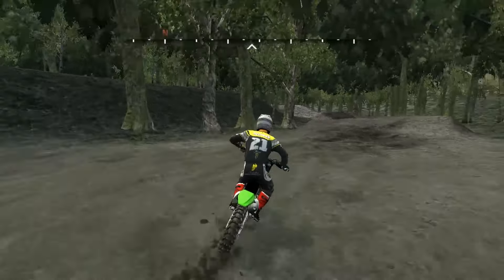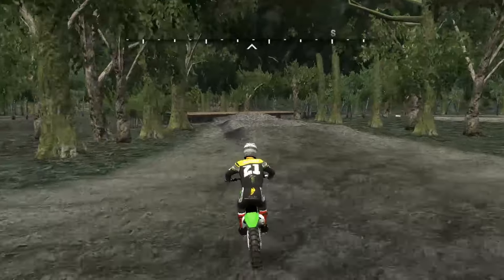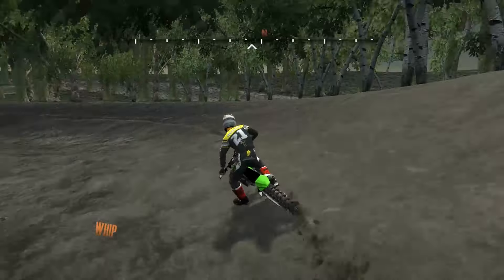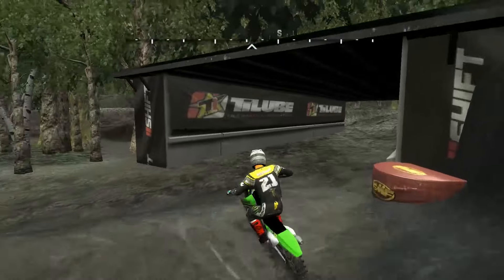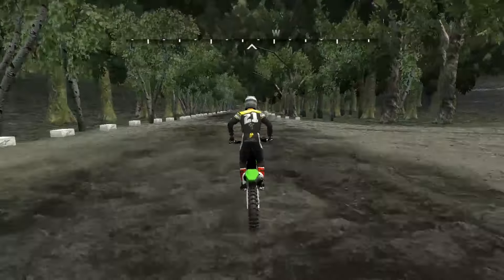We'll hit some other split lane options. You can see the foliage, trees — everything's pretty cool. There's a little flat section through here; I'd like to see some variation there, but it's just a beta. This bridge right here has major problems — if you take the outside line, it sets you up to ram right into the bridge. Bridges are a pain to work with, that's why I don't use them.